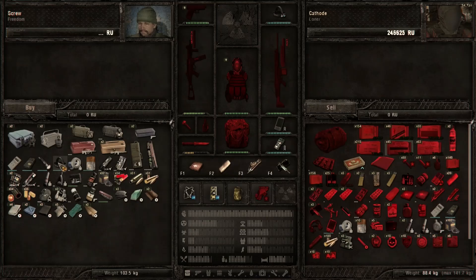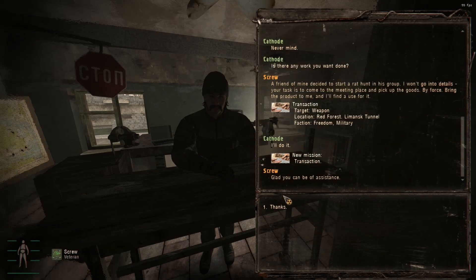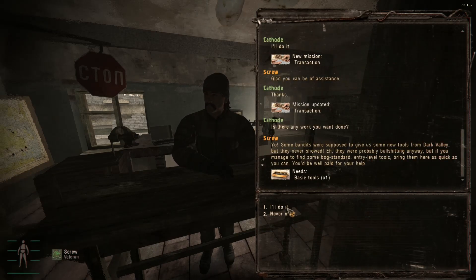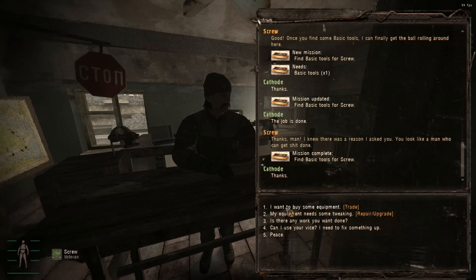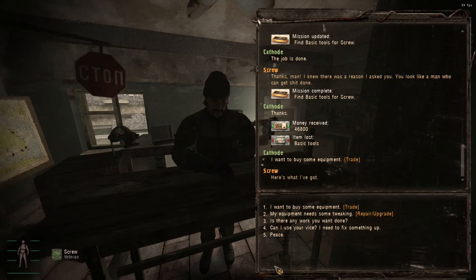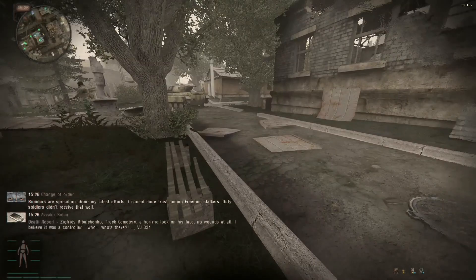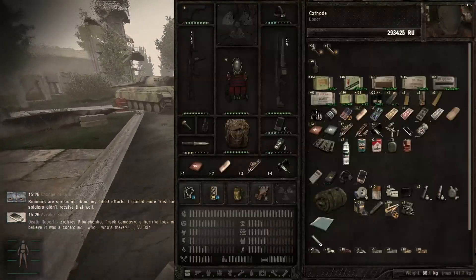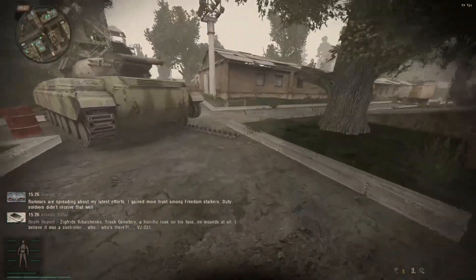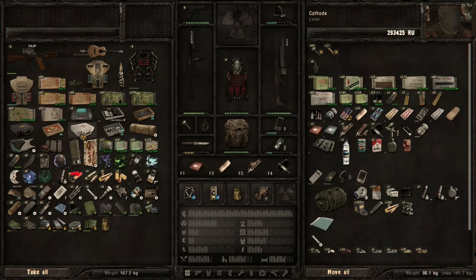Oh my god, I need to make more ammo. That actually feels like I just took a bag of bricks off my back. He doesn't have a multi-tool. I didn't know multi-tools were used to take apart ammo. Well, I got a hundred heavy rifle cartridges. And yes, I do have an extra basic tools.